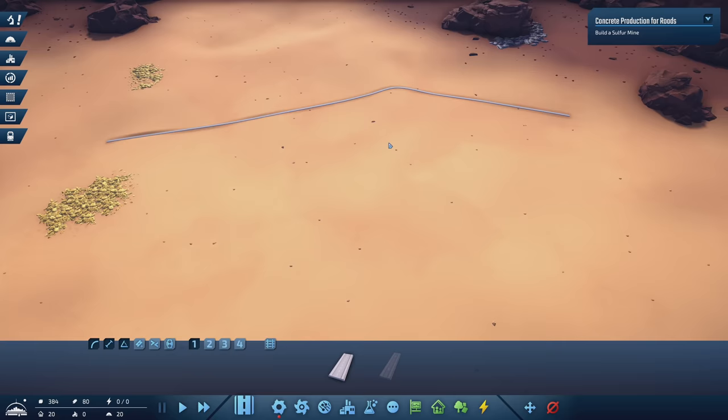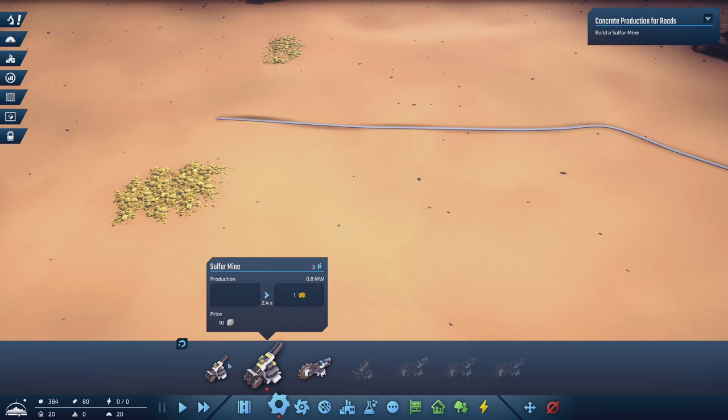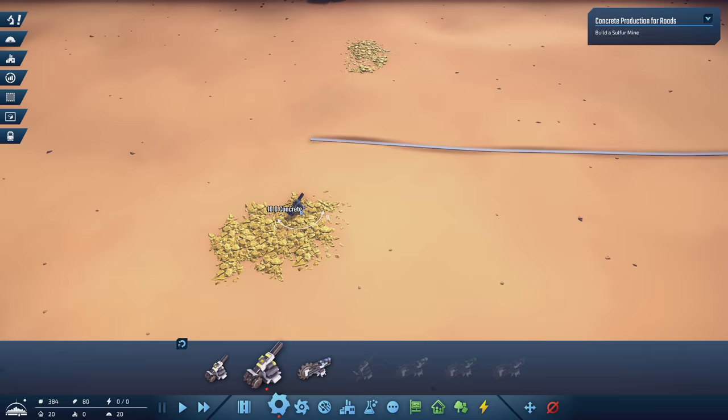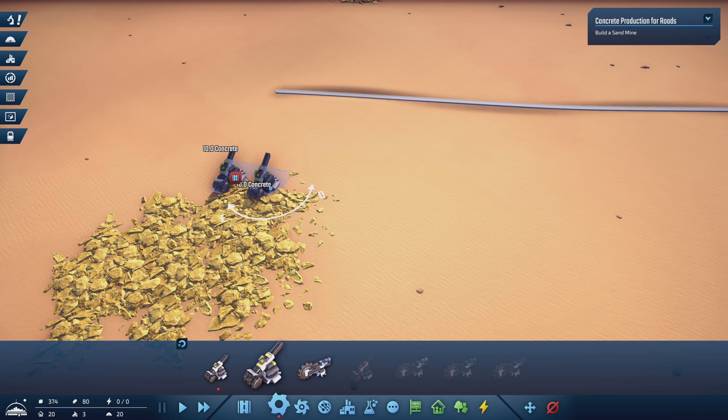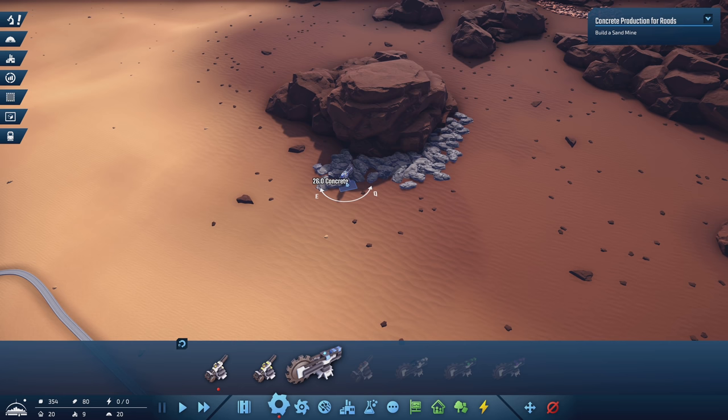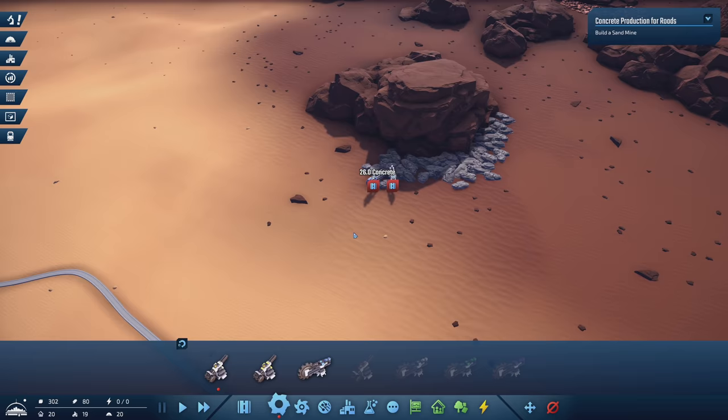First thing we want to do is start gathering the raw resources we need. These are miners — they will take workers, but by default only one worker per mine will start because we only have 20 people. We have sand, sulfur, and iron mines. So the sulfur mines we're going to put in this deposit over here. I think we'll start with three. Then taking a look at the iron supplies, we'll do two iron mines for now — we don't really need a whole lot of it.